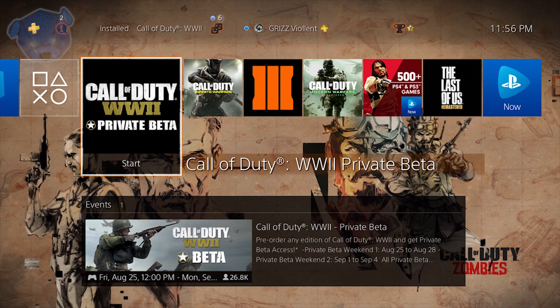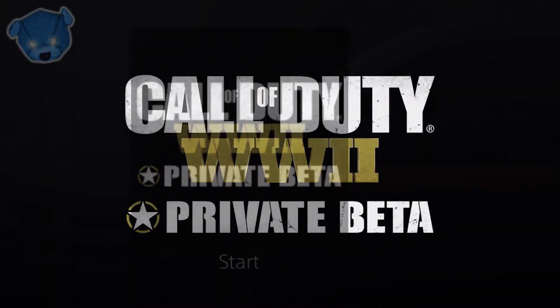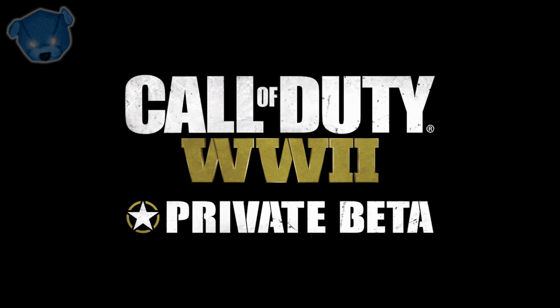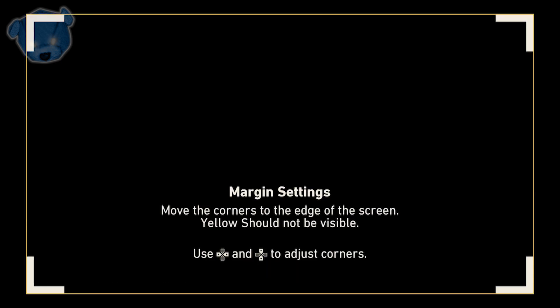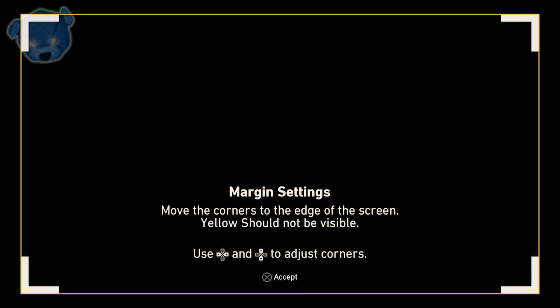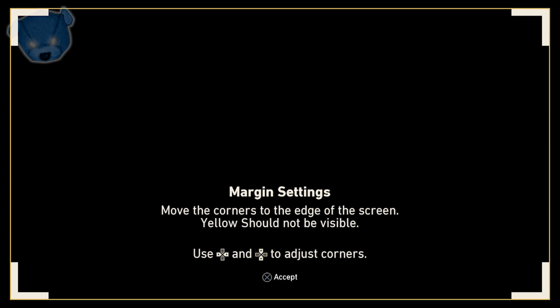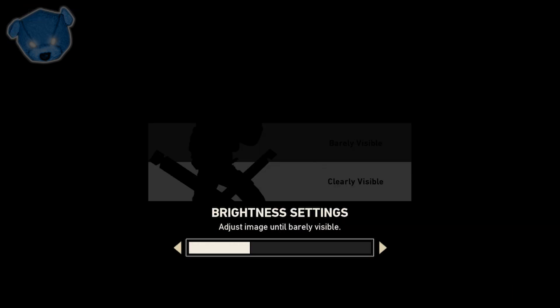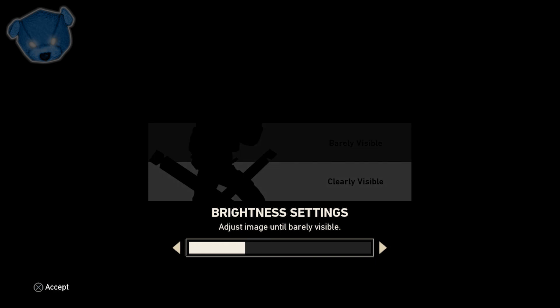What I want to go over throughout the remainder of this video is the create-a-class system — there's gonna be a lot involved in it. When we load the game of Call of Duty World War 2 private beta it says 'Join the Fight, push X to begin.' Before we get into create-a-class talk, we're gonna talk about the pre-download, because if you pre-downloaded it already you should have access to the beta — not playable yet, but downloadable. It goes live on PlayStation 4 on the 25th, this coming Friday.